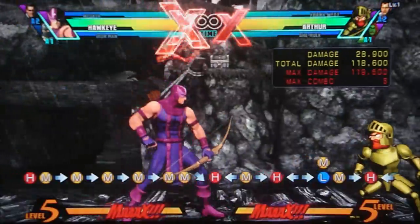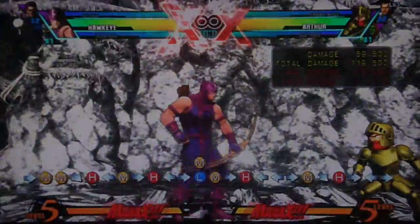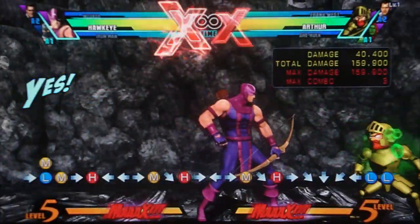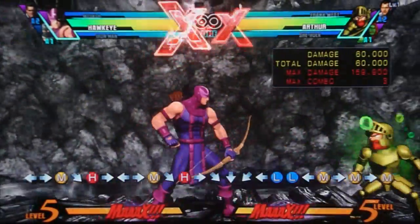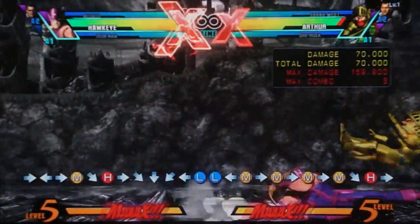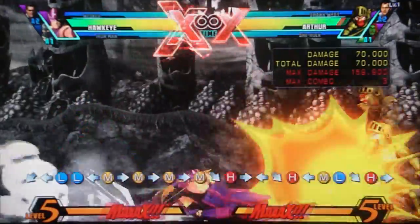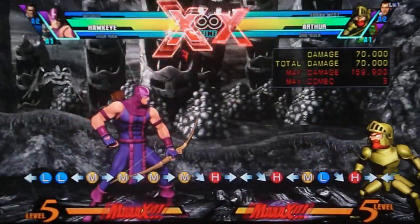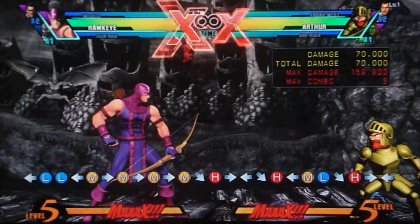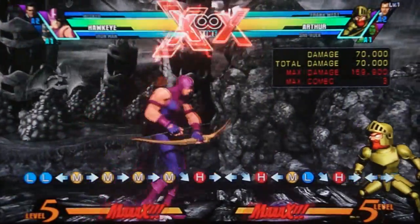If you're close enough, it's forward heavy — that's obviously the best confirm possible. If they block it, you can cancel and do his poison tip to make it safe. That's probably his best mid-range poke aside from his slide. The slide is just fantastic — it has a great hitbox and is pretty damn quick overall. Other than that, there's really nothing notable to his pokes in terms of their range.